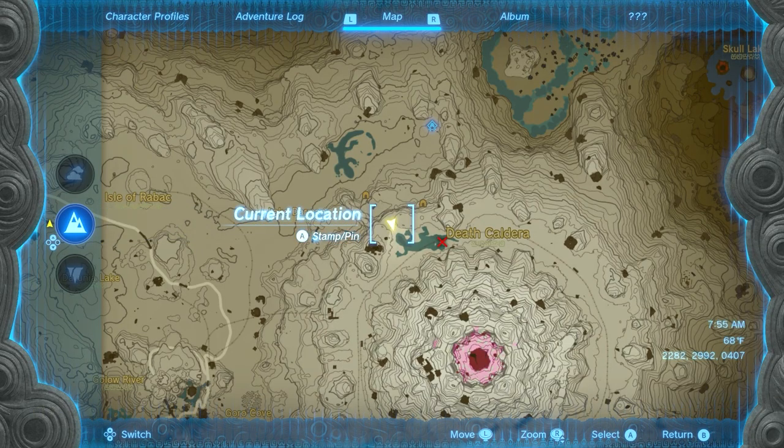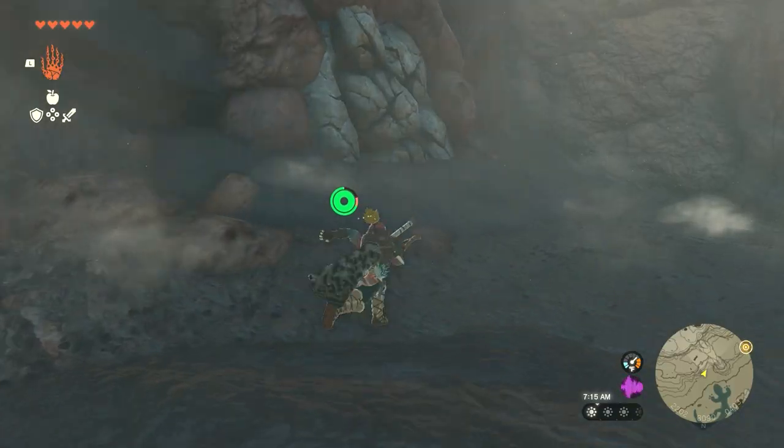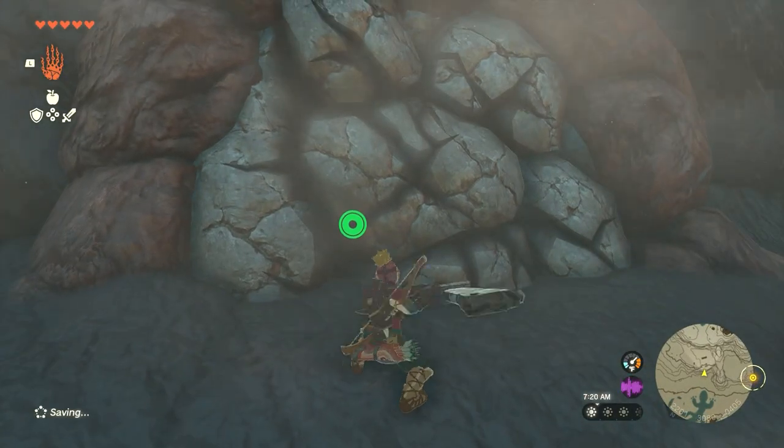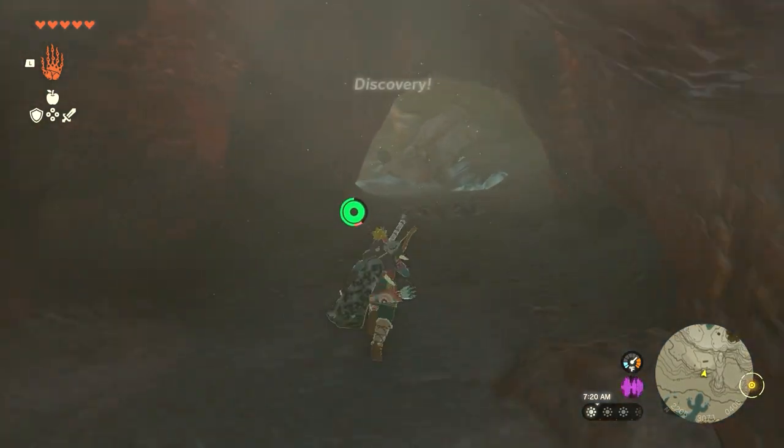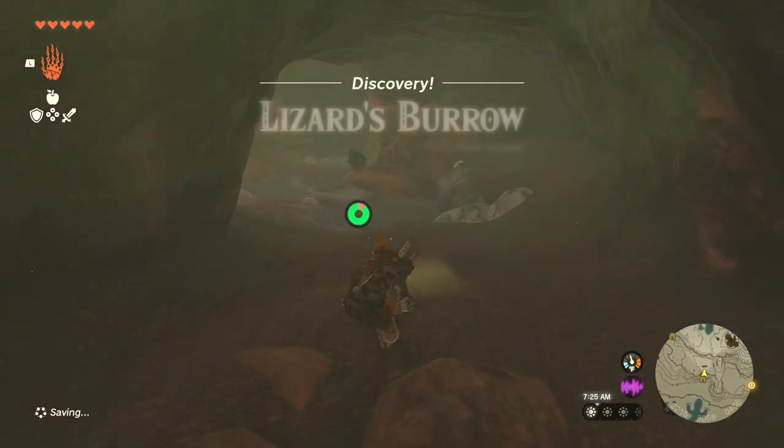We need to head to where these two lizard pools are on the map, and there is a cave that is blocked off by some rocks. Bust it open, run to the bottom, and inside you will find the helmet of the Divine Beast, which will give you flame resistance.